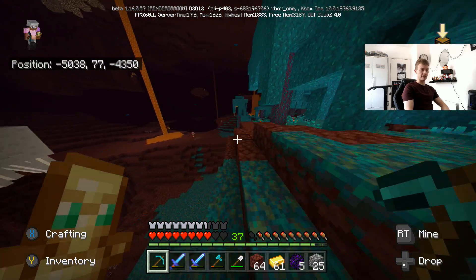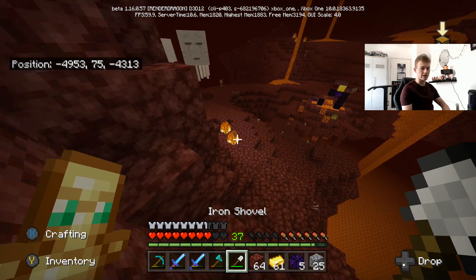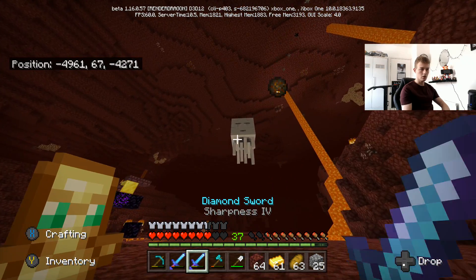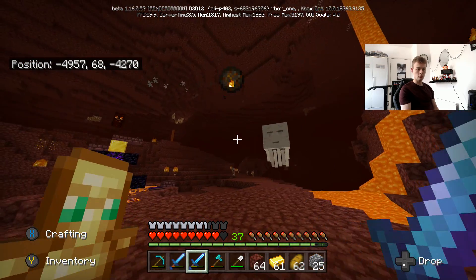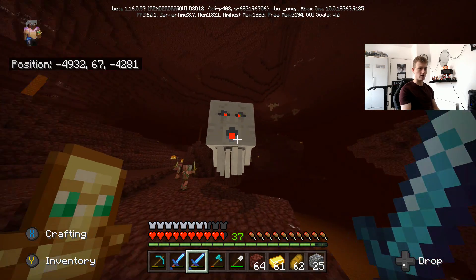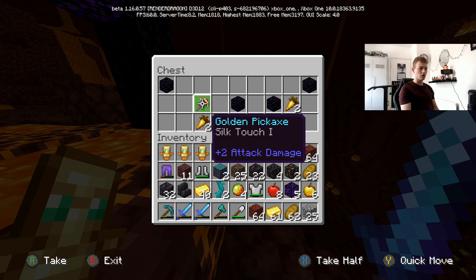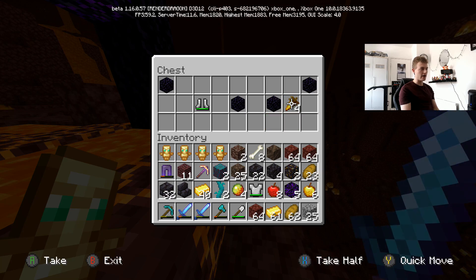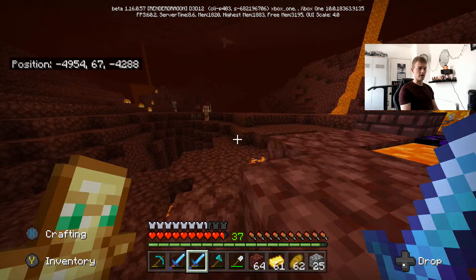There's a chest over there — a random chest, that's always a good sign. Let's loot this place. Obsidian, a golden pickaxe with Silk Touch I. Golden carrot — I don't think I've ever seen that before; it must be new, or at least I've never seen it. Warped planks — let's make some warped planks and then we can make a crafting table. What can we make with what we've got? Netherite scrap — can we not make that?